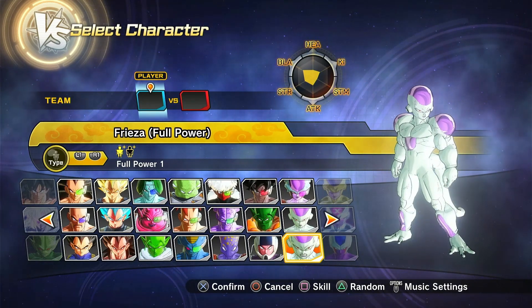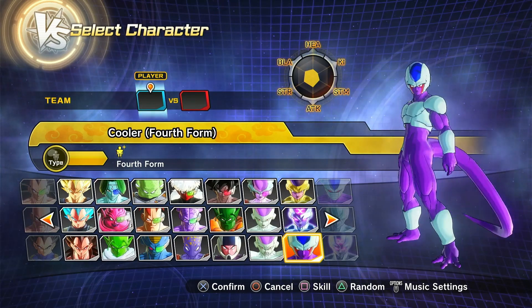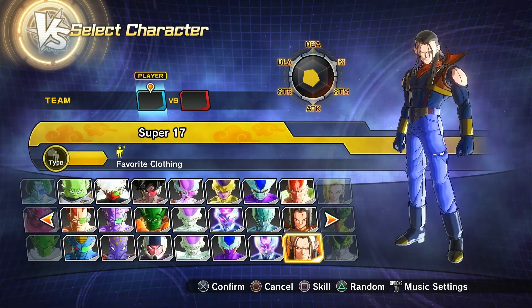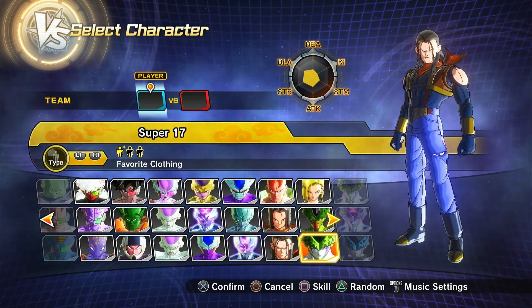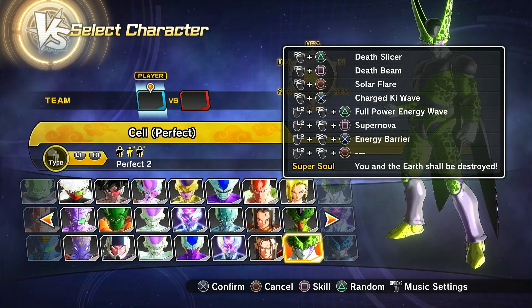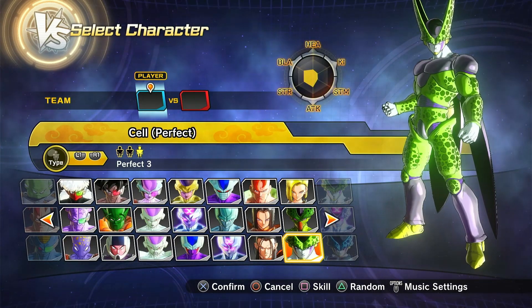Then we got Full Power Frieza — with the tail and without part of the tail. Then we got fourth form Cooler, Super Villain Metal Cooler, Super 17, and Perfect Cell — these two versions just have different skills, and then the Festival preset.